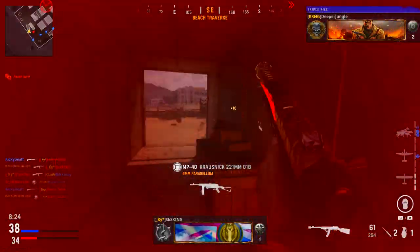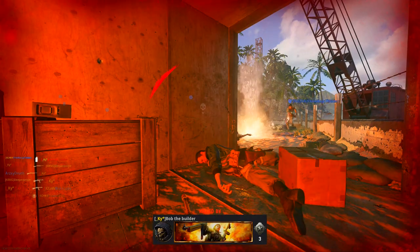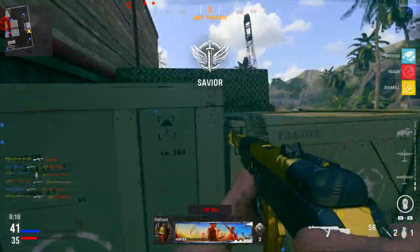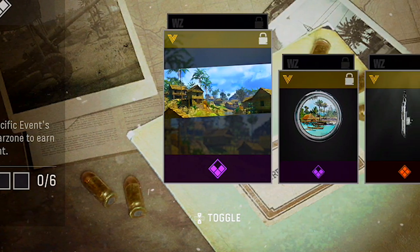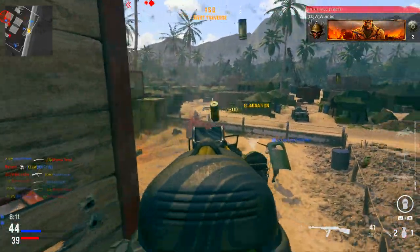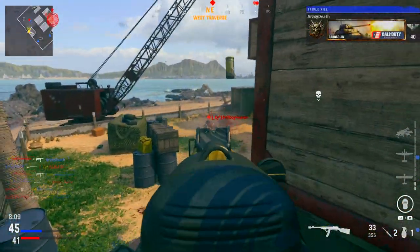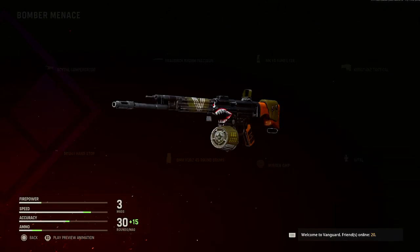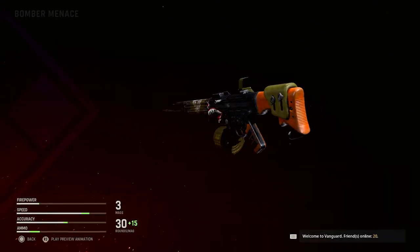This event is available in Warzone as well as Vanguard and there are two sets of challenges for the two games. There are 12 challenges in total — six available in Vanguard and six in Warzone. If you complete all six challenges in either game, you are going to be getting the Bomber Menace blueprint for the STG-44 Assault Rifle, which looks really cool.